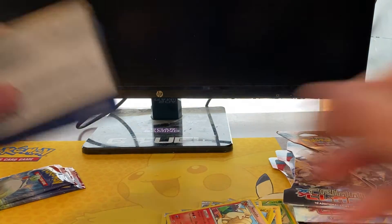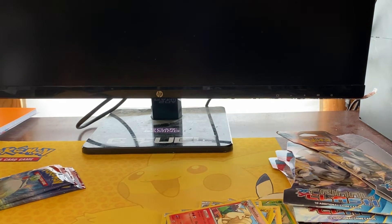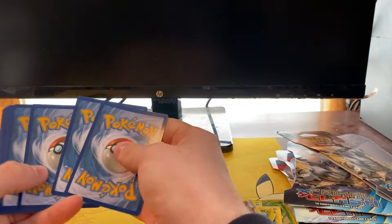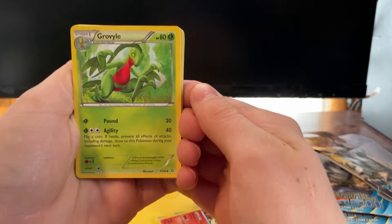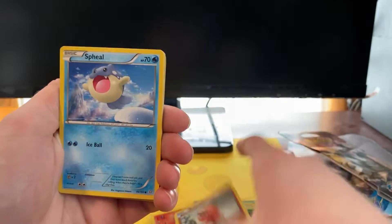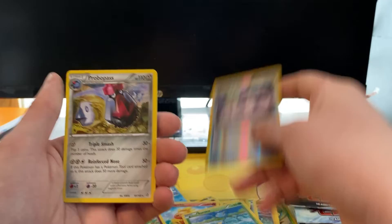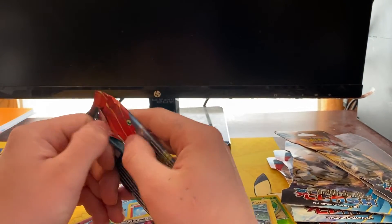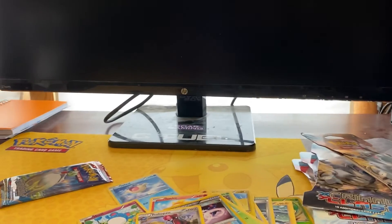There's a code card — I'll give out a couple, not a ton, since I play the TCG Online game and like to keep some codes. Pack three: Grovyle, Special Energy, Camerupt, Trapinch, Spoink, Torchic, Marill, Surskit, Garde Voir Spirit Link, and a Probopass regular rare. Still not even a holo yet — unbelievable.